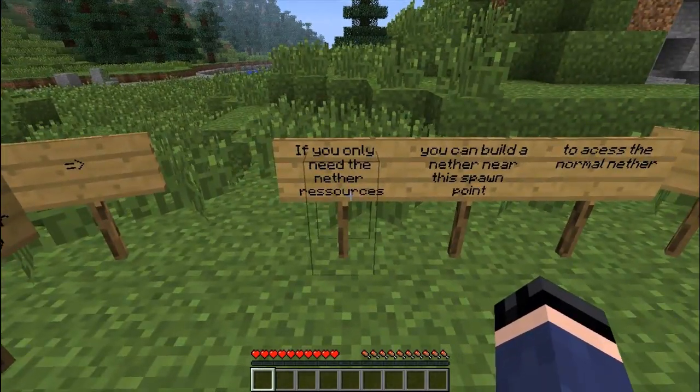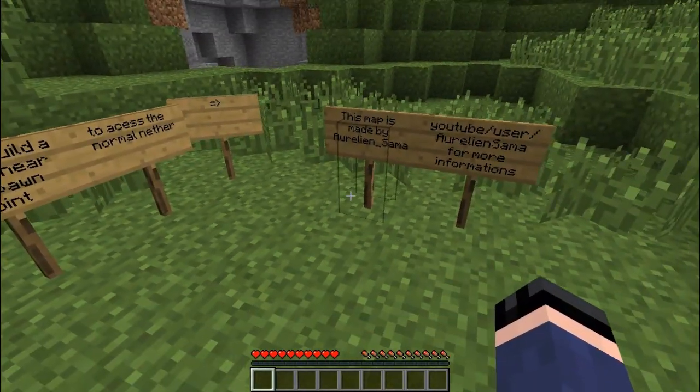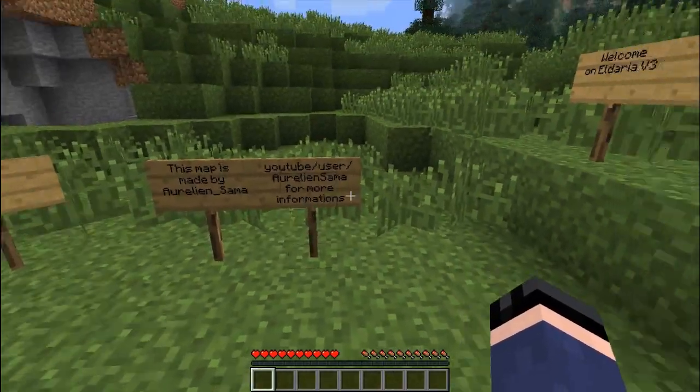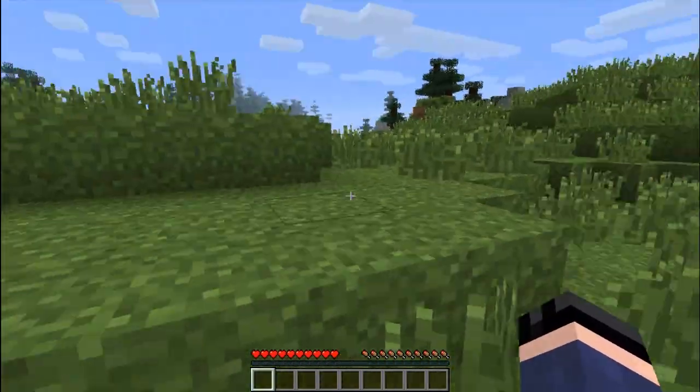To access the custom Nether, to the other side will be another portal that leads to the End Chamber. Nice. If you only need the Nether resources, you can build a Nether near this spawn point to access the Nether. This is a map by Arlene Sama. But we've already lost quite some time, so I suggest we start building or something.